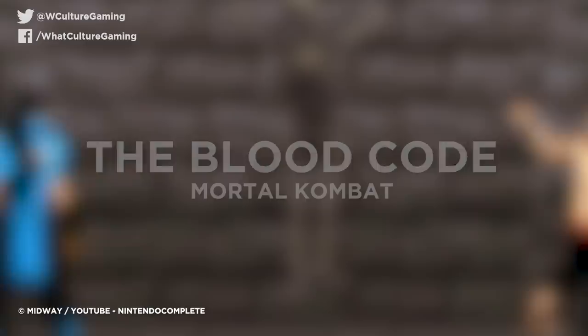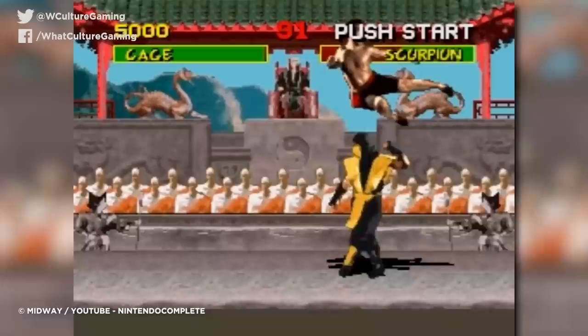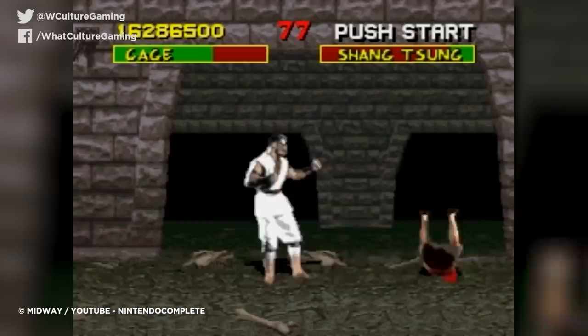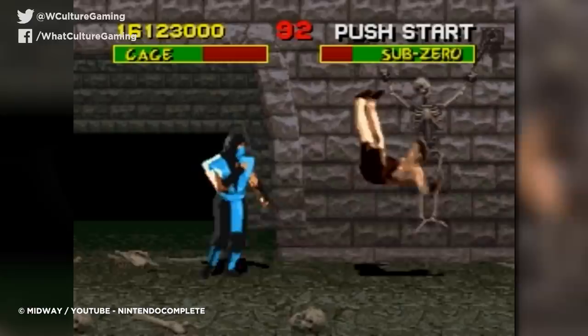Number 6: The Blood Code - Mortal Kombat. It's no secret that the original Mortal Kombat proved massively controversial upon its original release due to its graphic violence, and so when the arcade hit was ported to home consoles in 1993, steps were taken to reduce the game's explicit content. The Sega Genesis slash Mega Drive version removed the blood and massively toned down the fatalities, while the SNES version went even further by replacing blood with sweat, according to the game. Gross.